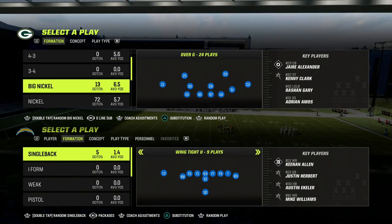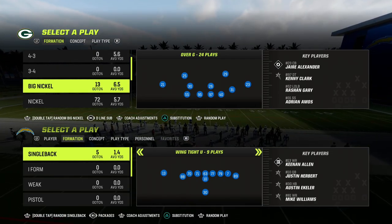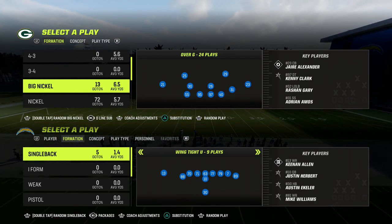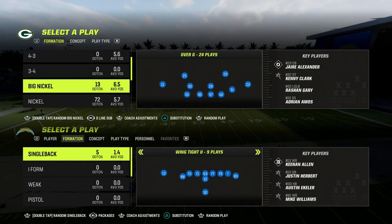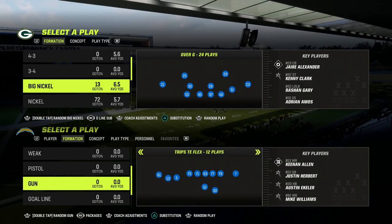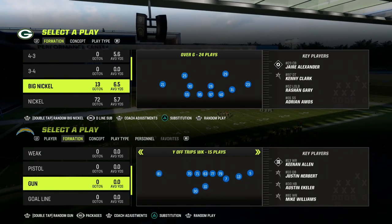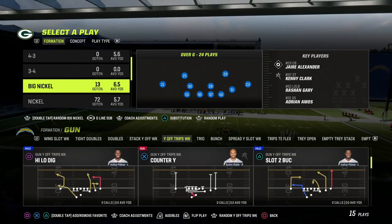You're going to get two people free at the quarterback. It's going to really force your opponent to have to be on their game with their pass protection. They're really not going to be able to pick this up by simply blocking a running back or tight end.